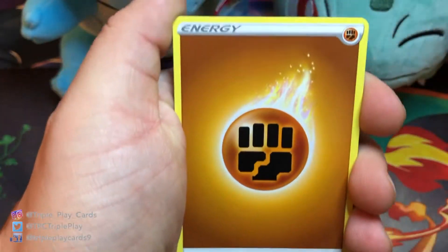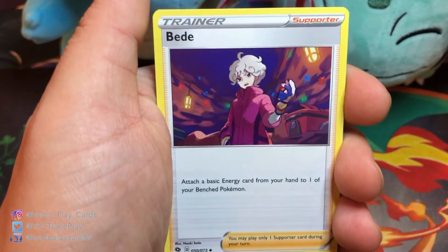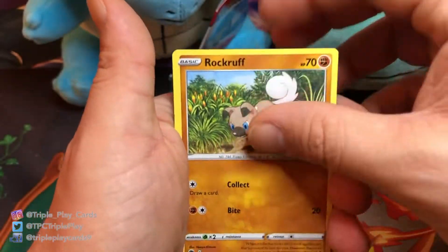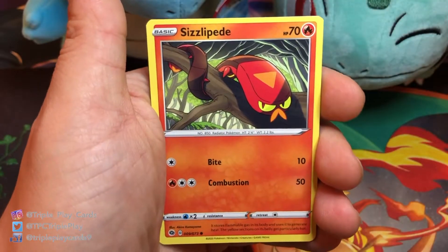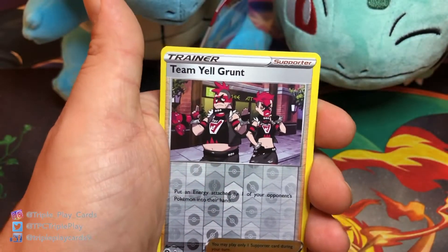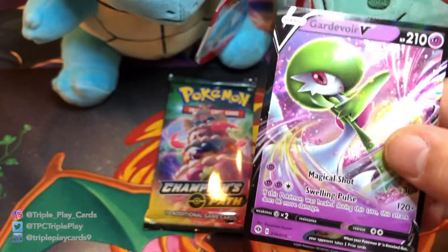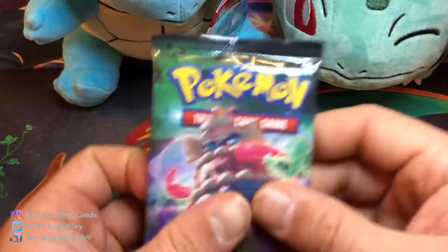Okay, we have Fighting Energy, Machoke, Beedrill, Arbok, Rockruff, Scraggy, Zigzagoon, Sizzlipede, Poké Ball reverse, Team Yell Grunt — and Gardevoir V! Nice, guys — our first hit for this video, a nice Gardevoir V card. There it is, first hit in the first pile.